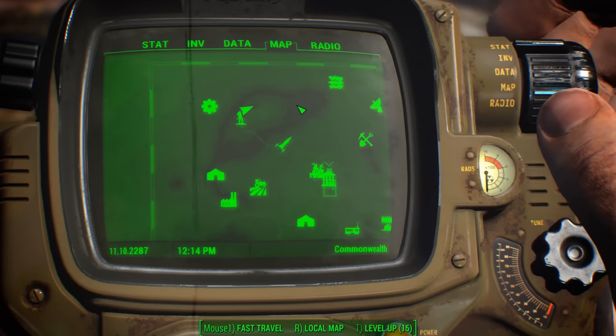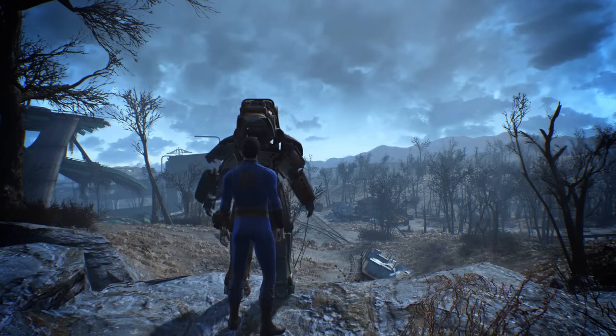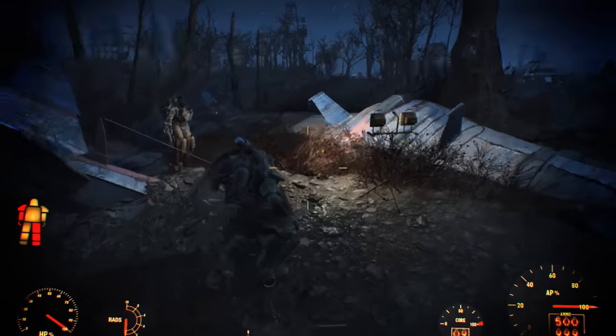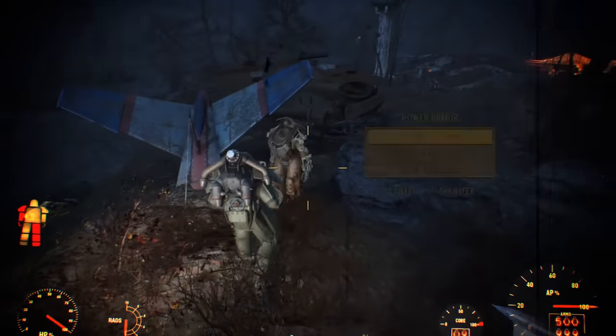Your power armor shows up as an icon on the mini-map, and you cannot store it in your inventory — you must wear it to move it from place to place. If you want more than one set of power armor, you must find another empty frame hidden in the wastes. Most of the time, the frames are stripped to the bone and have to be upgraded back at your settlement.